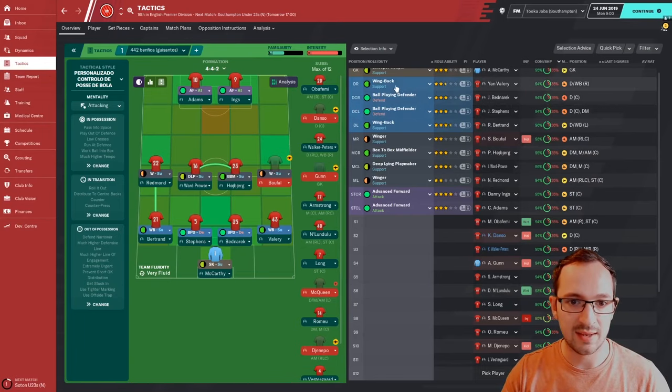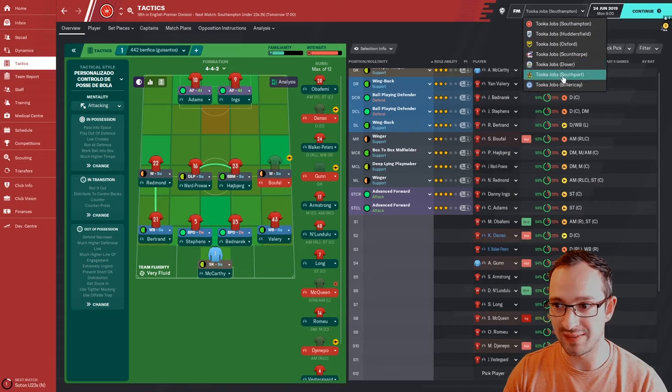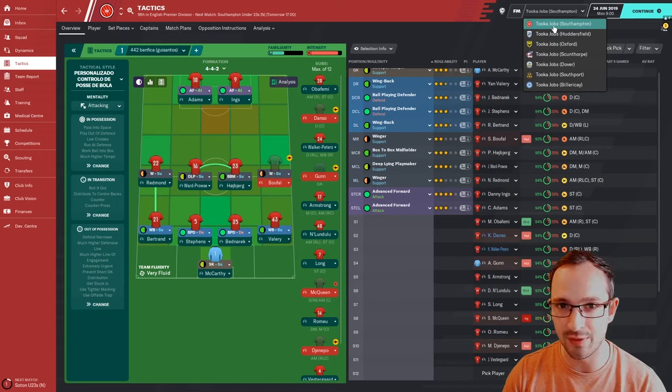Welcome back. This is the tactic - the 4-4-2 Benfica Gisantos. As you can see, 7 teams, each belonging to a different division throughout the English League: Southampton, Huddersfield, Oxford, Scunthorpe, Dover, Southport and Billericay. Hopefully this tactic will do pretty well. I haven't picked an underdog or a top team for these tests - I've picked average teams throughout the whole leagues. They're all roughly predicted about 10th or 11th, so there's no bias towards underdogs or top teams. It should give a good indication of how it works.